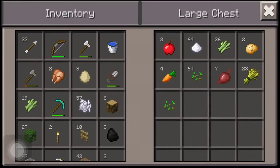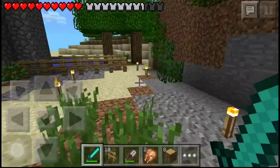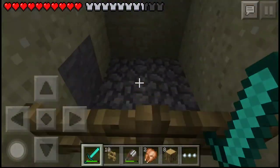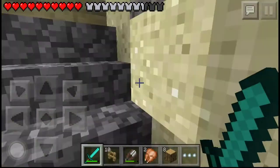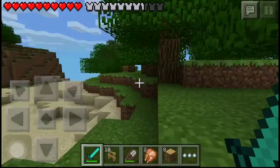Got some potatoes and carrots — I don't really care about the carrots and potatoes. As you can see, I don't have a pig farm because they're not really important. Now let's see if anything fell down in the mob spawner. Still no mobs. I don't know why it takes so long for mobs to drop down there.